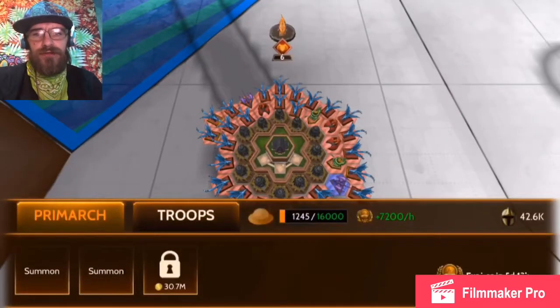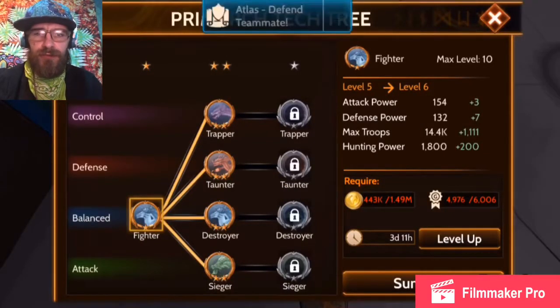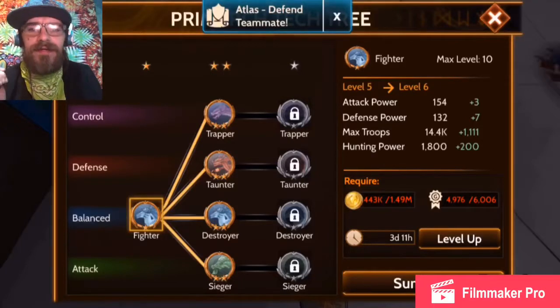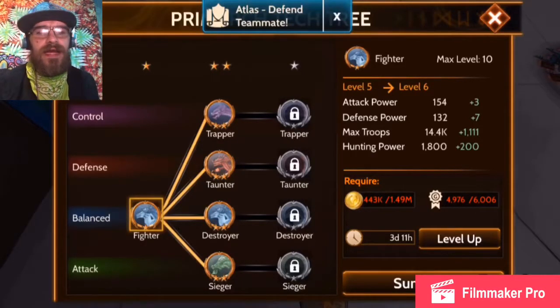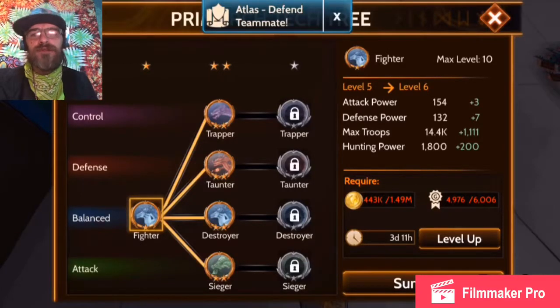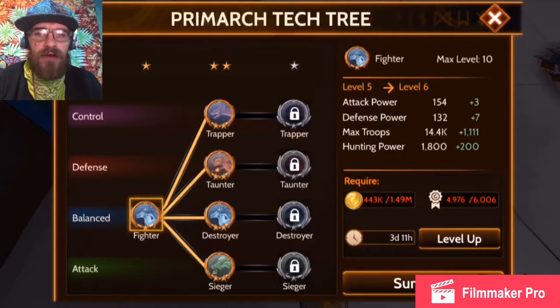You're going to open the army menu and you can either click on the research tree or click on one of the summoning slots, and this menu will pop up — this is the research tree. The first Primarch everyone starts out with is a level 2 Fighter. The Fighter is a great all-around Primarch. It's going to get you the glory you need to get it to level 5 and retire. Once it's at level 5, you never want to summon your Fighter again.